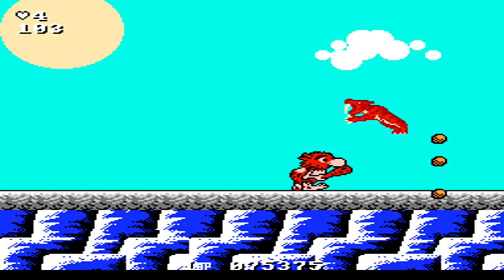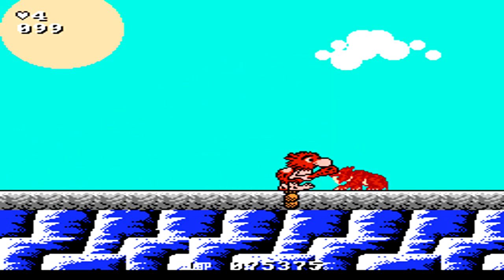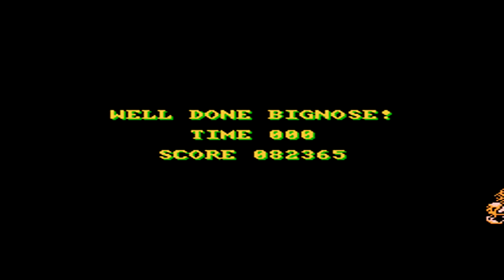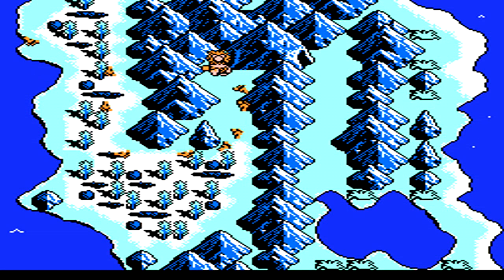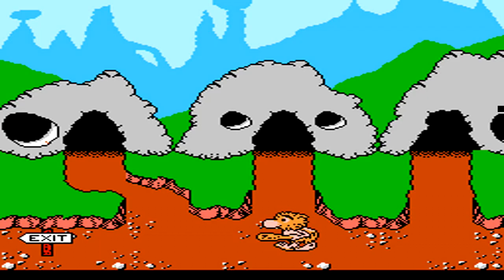At the end of the area is another new boss — the Sabertooth Tiger. He starts off jumping from right to left, continuing with shorter and shorter jumps. However, he's easy to hit and it only takes about four or five hits with your rocks to get rid of him. Once he's done, we move on to the third level of Terra Island.